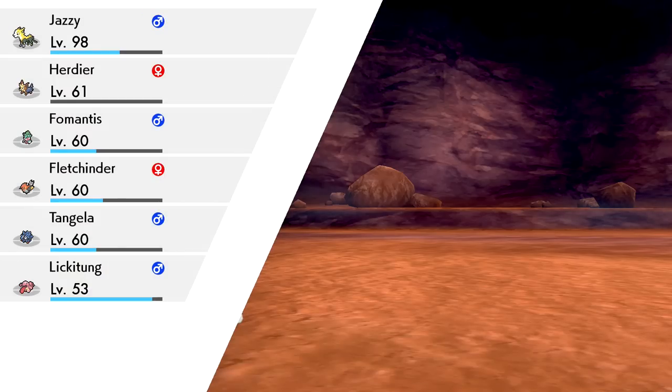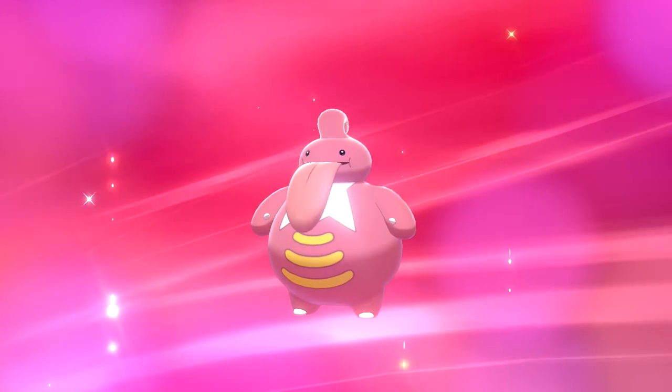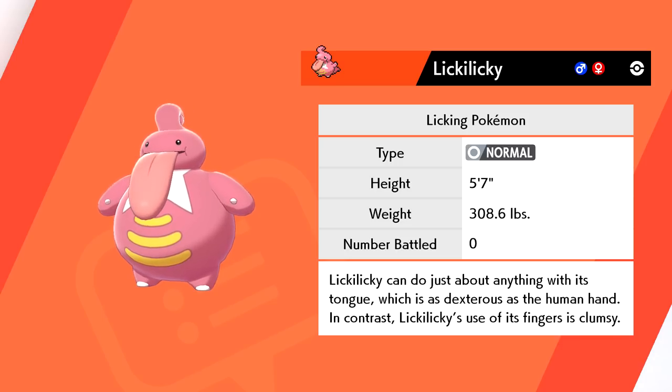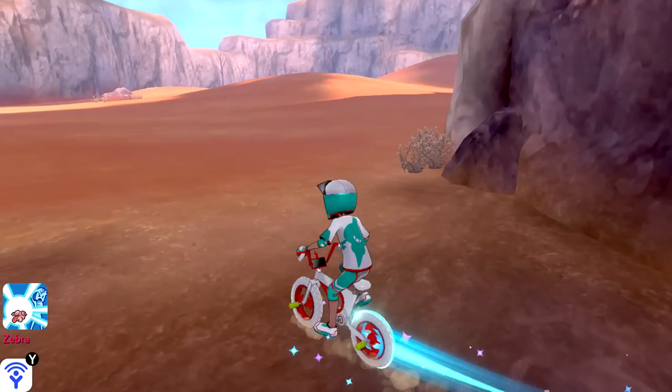Lickitung is at level 54, so that's going to evolve now. With that Rollout move, Lickitung evolves into Lickilicky! Lickilicky's entry: it is a Licking Pokemon, Normal type. Lickilicky can do just about anything with its tongue, which is as dexterous as the human hand — in contrast, its use of its fingers is clumsy. And Cubone's entry: Lonely Pokemon, Ground type. This Pokemon wears the skull of its deceased mother. Sometimes Cubone's dreams make it cry, but each tear it sheds makes it stronger. That's so sad! I want to catch every Cubone so they're not lonely anymore.